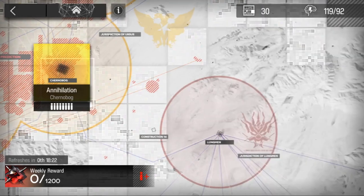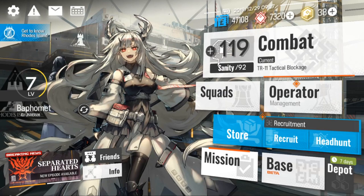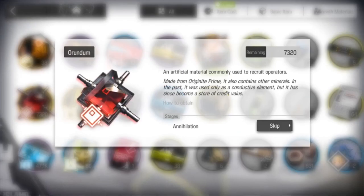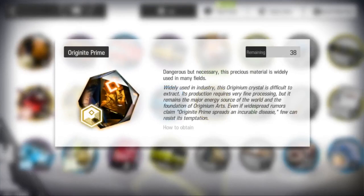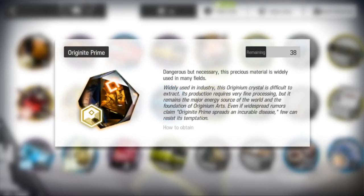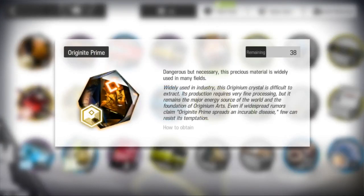Orundum is basically what you use for gacha, or for stamina refills as well. There is also another currency called Originite Prime, which has many uses: you can exchange it for Orundum, use it to buy skins, use it for level-up packs (not in the closed beta yet), or use it for refilling your stamina. Basically, you never want to spend this on gacha pools since you can use Orundum for those instead. If you don't want skins, just use it on stamina refills and level-up packs.